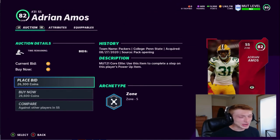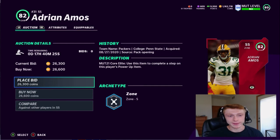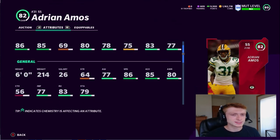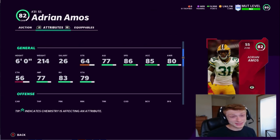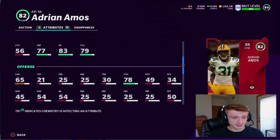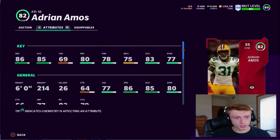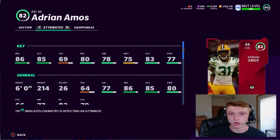I had to throw in my boy Adrian Amos of the Green Bay Packers — an absolute stud. Even in Madden they did him nice with 86 speed, 85 acceleration, really good stats. He's got 83 zone coverage and 80 play recognition — solid for a safety. His hit power is 77, which will get boosted with an upgrade. He's only six foot and weighs 214 pounds, which is pretty normal for a safety. That 86 speed is really nice. I'm a Packers fan so I had to throw him in here.